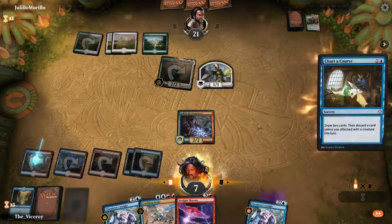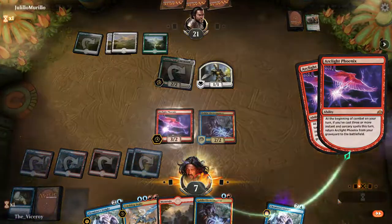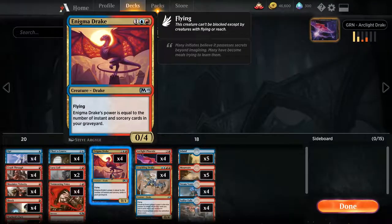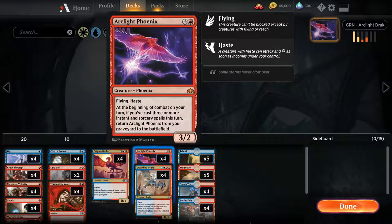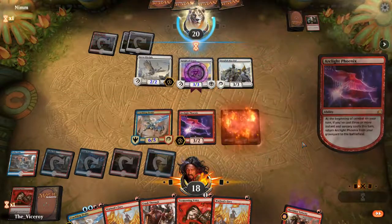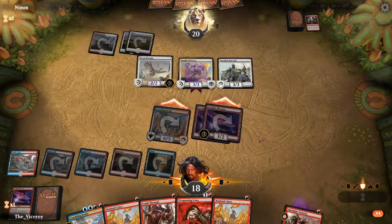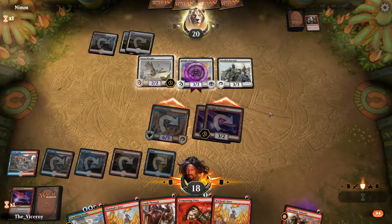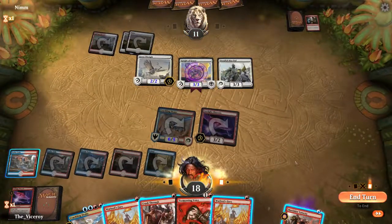Unlike most aggro decks, this one doesn't have some hyper-aggressive turn 1 or 2 set of creatures to play. In fact, the lowest converted mana cost among creatures in the version we've been playing is 3. Instead, the deck generally spends the early turns setting up and relies on insane burst potential in the mid-game, putting out crazy amounts of damage from what would otherwise look like a rather weak or unthreatening board state.